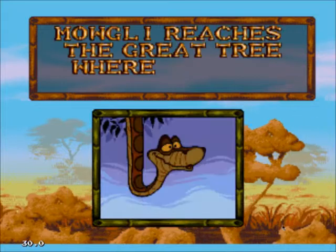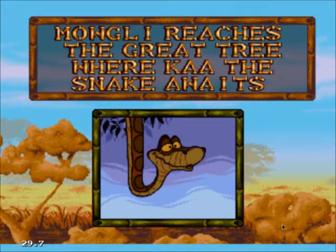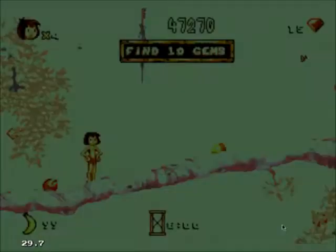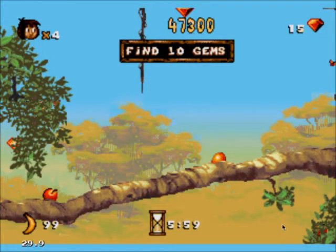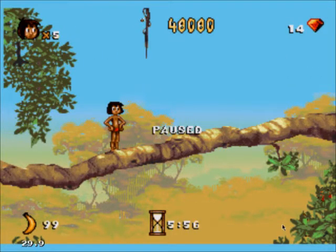The Great Tree. Mowgli reaches The Great Tree, where Kaa the snake awaits. Find ten gems. Anyway, we'll be leaving off here for now. Hope you all enjoyed so far. Thank you all and have a nice day.